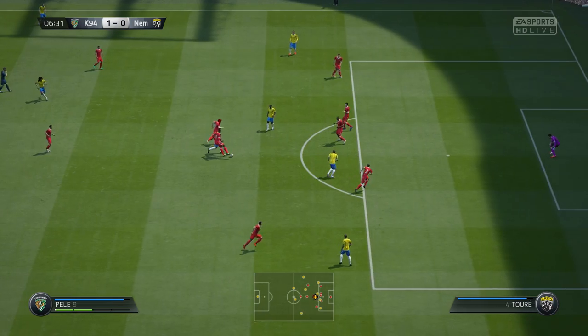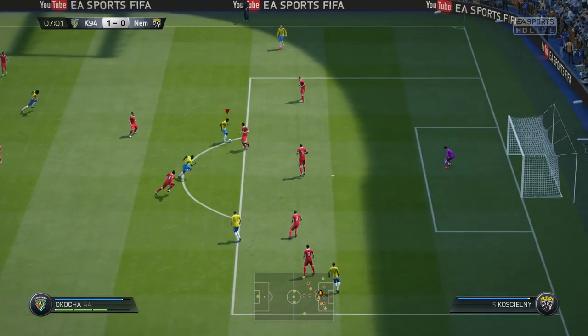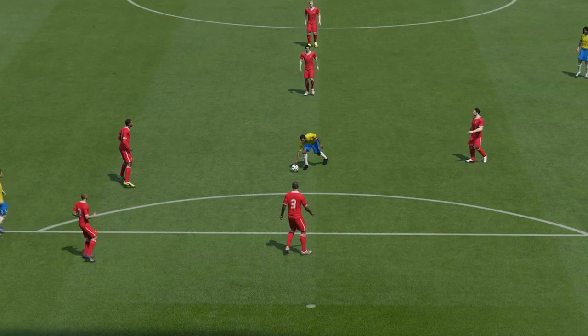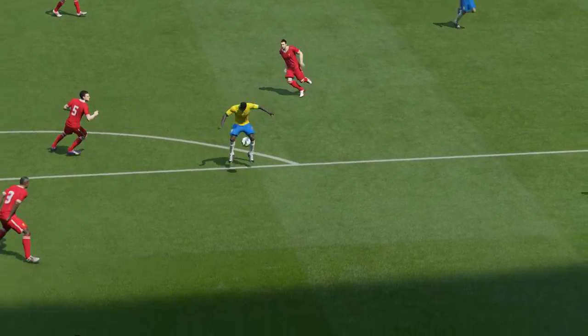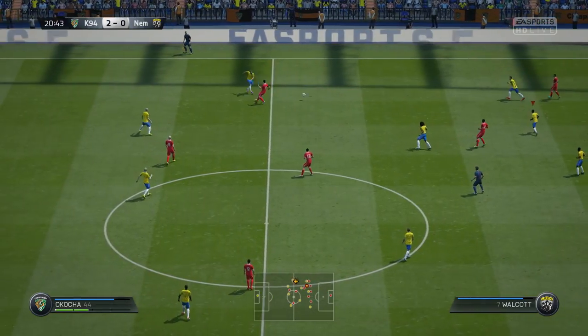At the 6th minute, Pelé gets fouled so we pick up a free kick. We take it short, play it off to Okocha on the edge of the box, and we go with a really nice skill combo — the fake rabona to the Blanco hop, you all know it, I use that one so much, it is so effective — and we make it 2-0, another goal with Okocha.